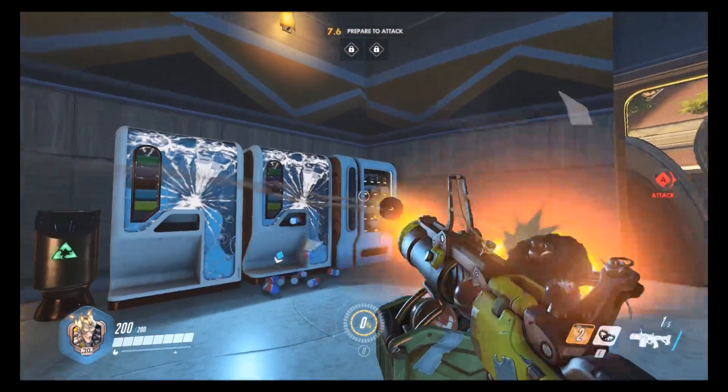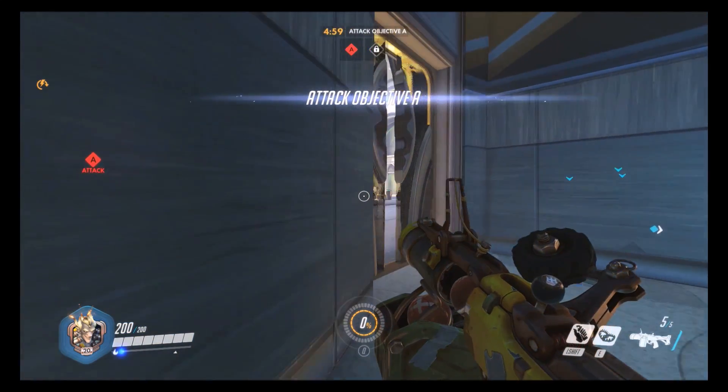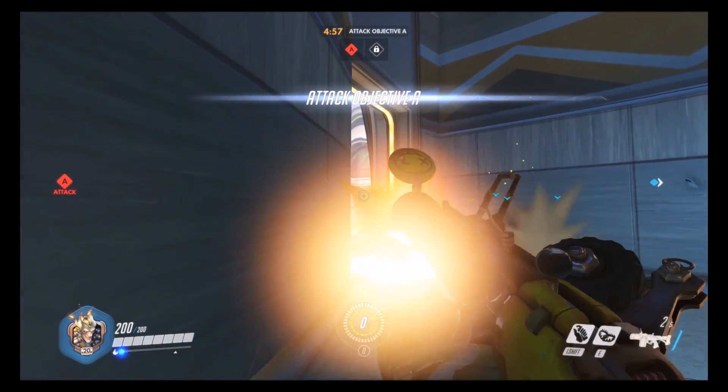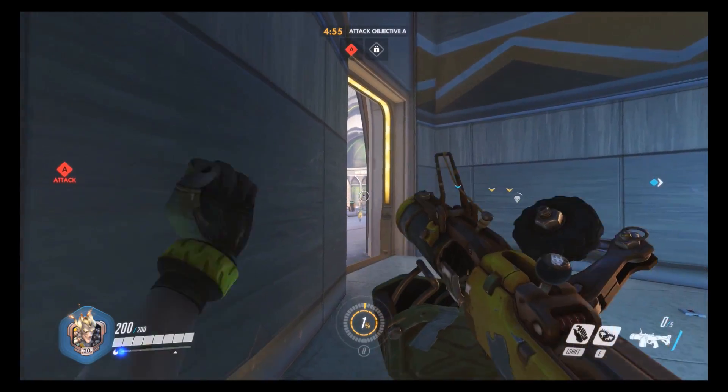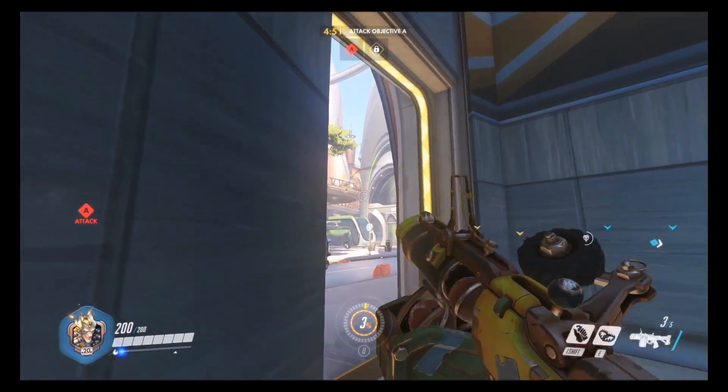I think the only case where it might not one-shot is maybe Roadhog, and Reinhardt if he has his shield up and it blows up in front of his shield - I think that'll stop it. People can also kill it because it only has like 100 health, but they have to kill it before it gets to you.